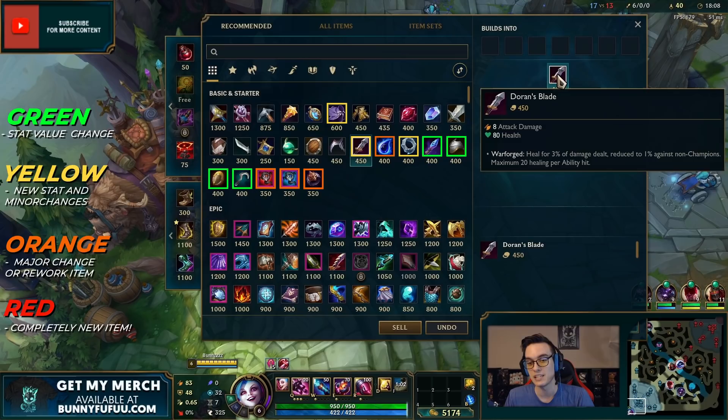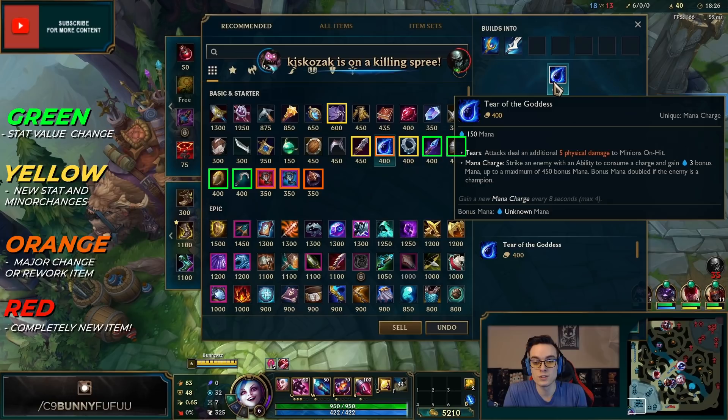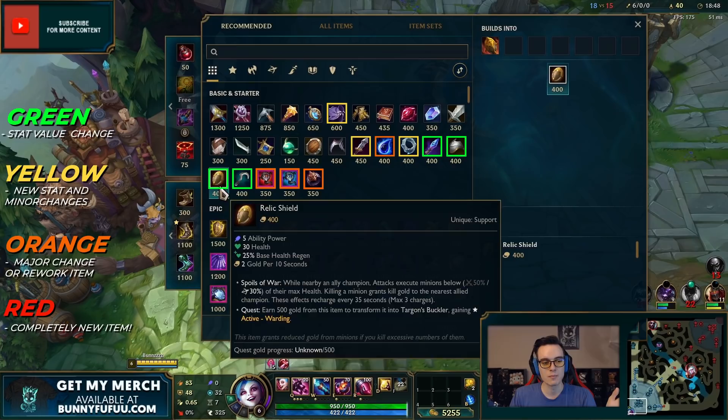Doran's Blade gives health and heals you for three percent of the damage dealt — keep in mind that's not lifesteal, that's damage dealt. Tear of the Goddess — you can start with it now, which is super nice for stacking it up. It only goes up to 450 mana, and you also have to hit somebody with your ability to actually get the stack.